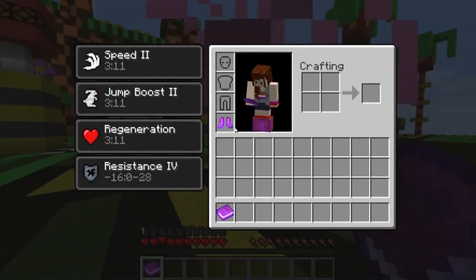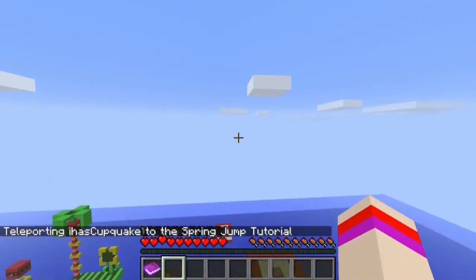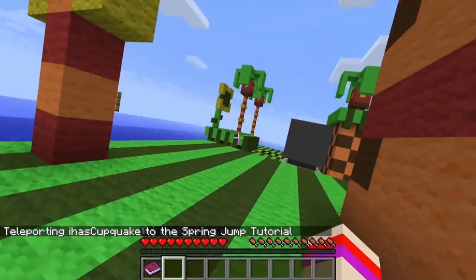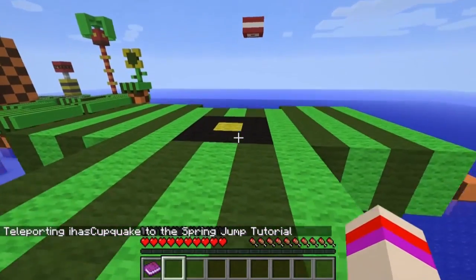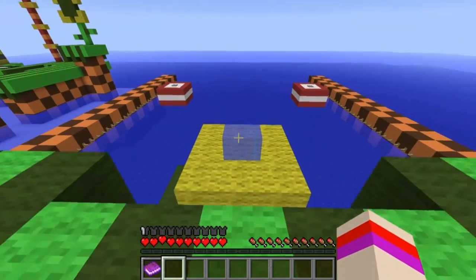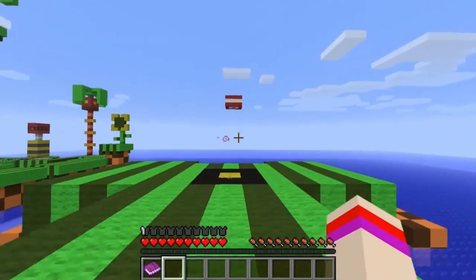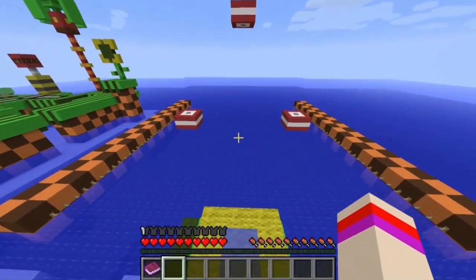First things first, let's put on our boots and try the tutorial. Here's the tutorial right here — you'll be teleported to a tutorial area, and there's a return button right here. This yellow indicator shows we have to jump and land on the water. Those are the platforms we're going to have to try to jump on. Let's go ahead and give it a try!